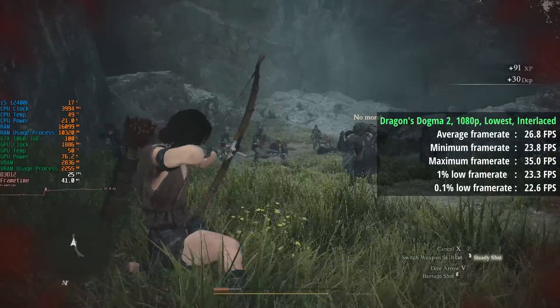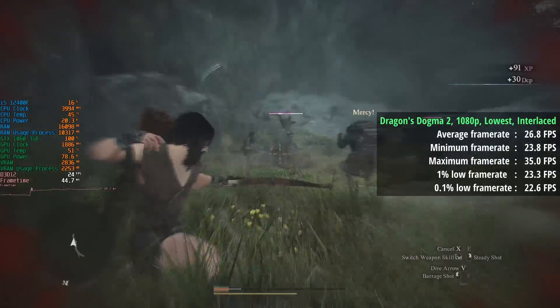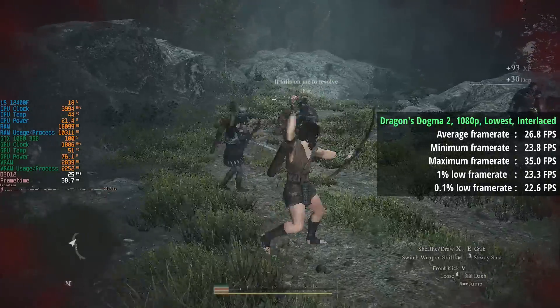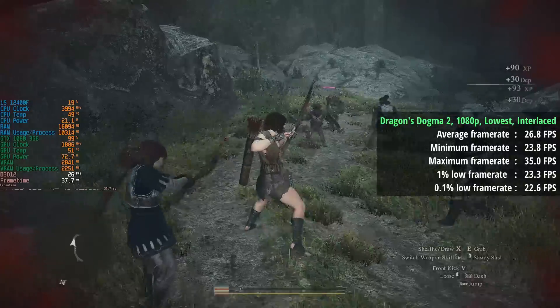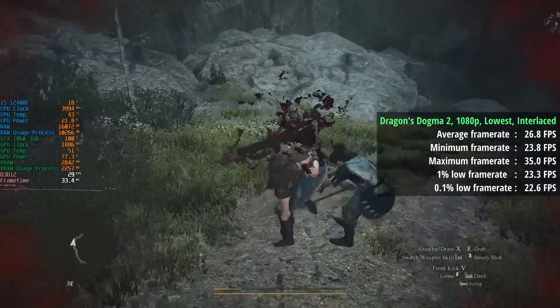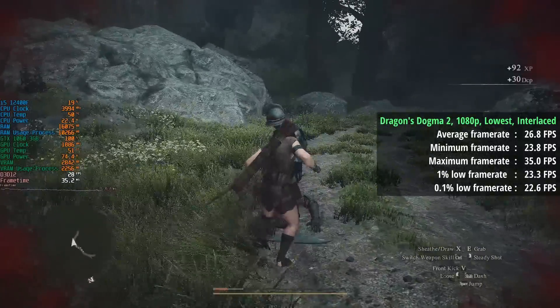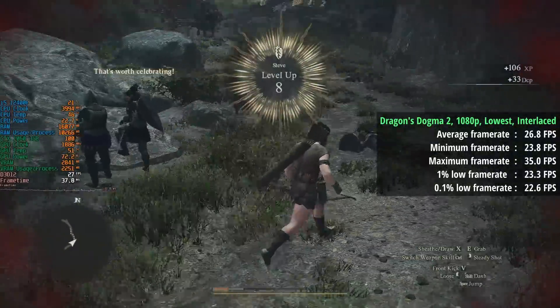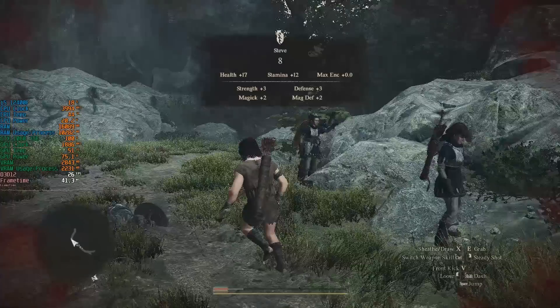Dragon's Dogma 2 is up next with the lowest settings and the interlaced rendering mode, which seems to give us a few more frames on average. It's going to take more than a few frames to make this playable, and unfortunately this wasn't helped by upscaling or by dropping the native resolution. Perhaps the card is once again the victim of its 3GB VRAM limitation.